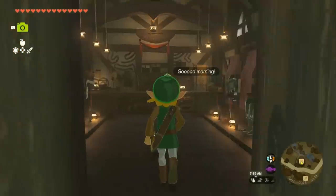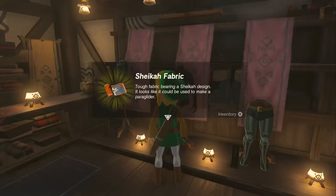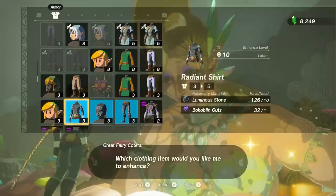Now that we've healed Grandma, head back to the armor shop, and this Radiant Armor set will be significantly cheaper. You'll also get the Sheikah fabric for doing this. Just buy every piece that they have. As a bonus, this whole stealth set is going to be reduced in price as well.